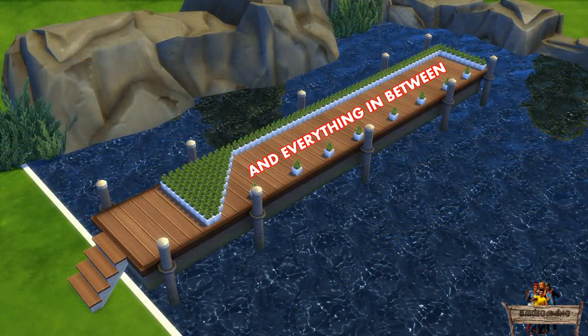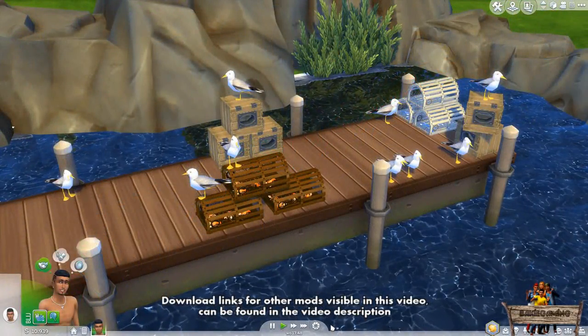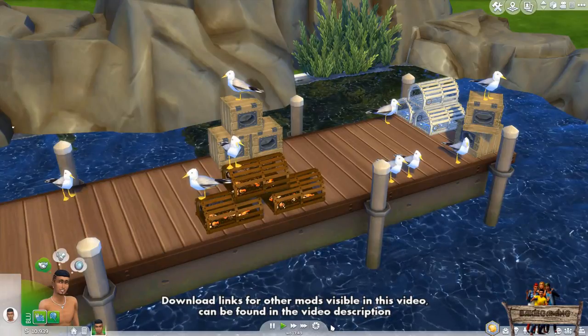Another thing I added to this dock is a large amount of deco slots to be able to decorate it. You can use some of my former mods like the placeable seagulls and the lobster and crab traps for this, to keep it harbour related.